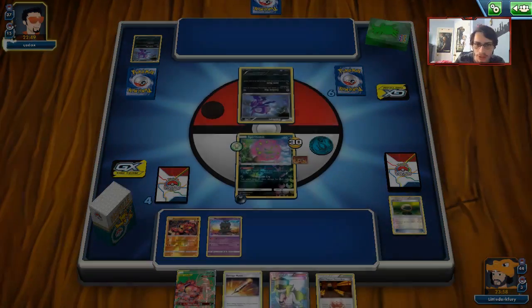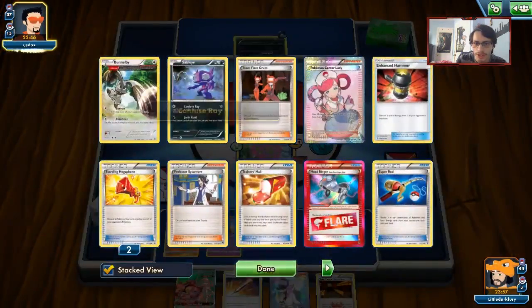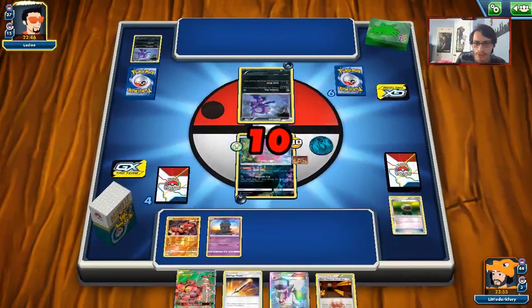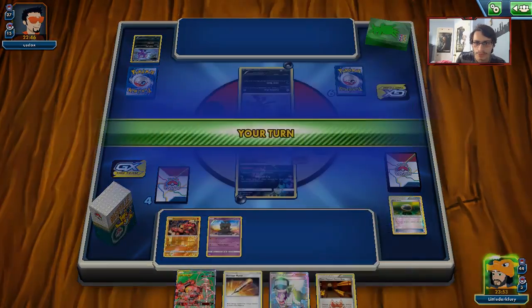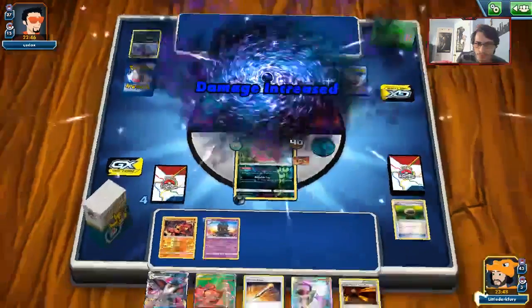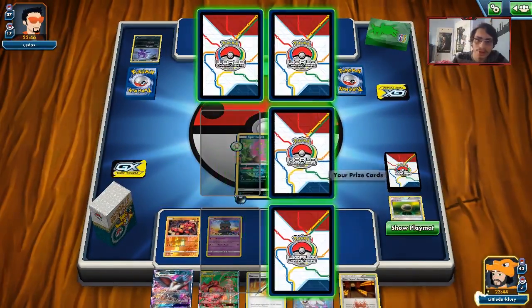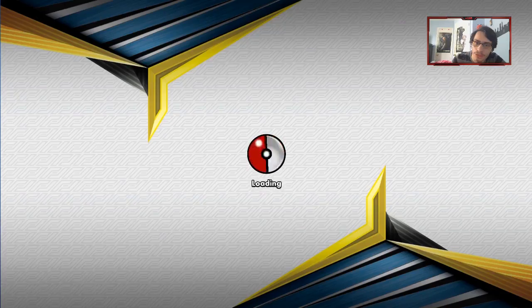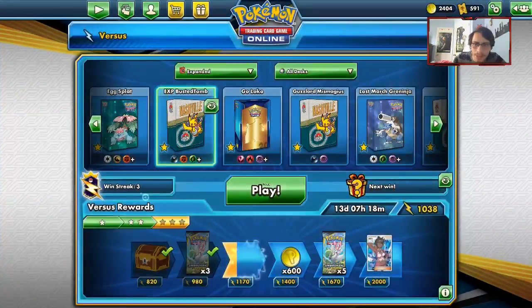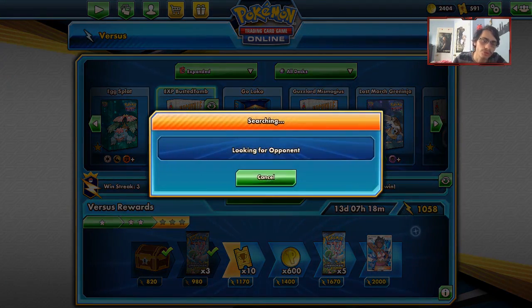Spirit Tomb in expanded is really good. That's what Let Loose does — that's why we play two Marshadows. If you can set up Spirit Tombs and Let Loose the opponent, they can sometimes just succumb to Spirit Tomb. The opponent couldn't do much and that's game.